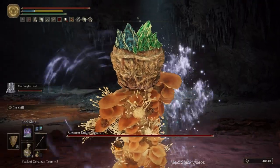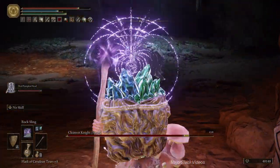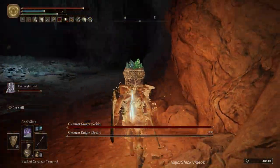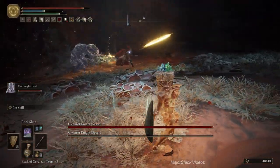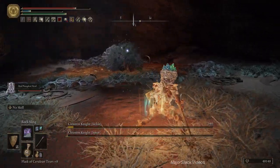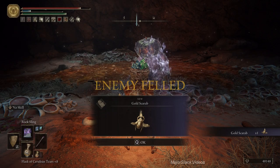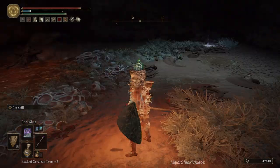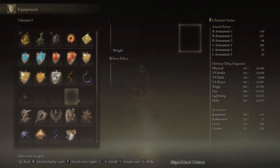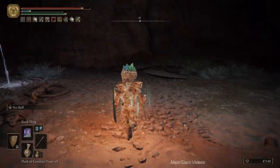That's one down, keep your distance. And that's two down. For our efforts we get the Gold Scarab Talisman — so now we're making 20% more runes on all kills.